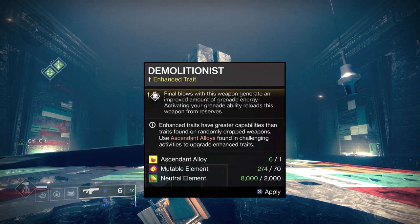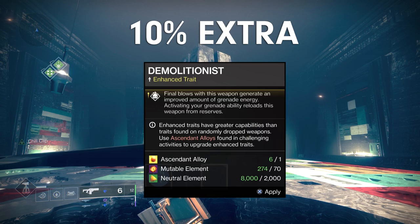Enhanced Demolitionist gives 10% more grenade energy for each kill. In other words, if you were getting 20% before, you get 22% now. This may sound minimal, but it's actually pretty damn strong and highly recommended.